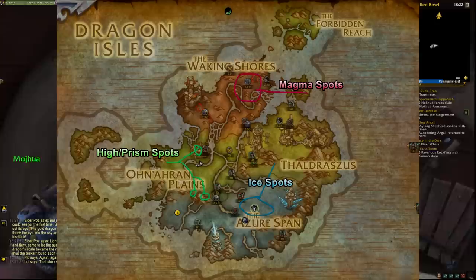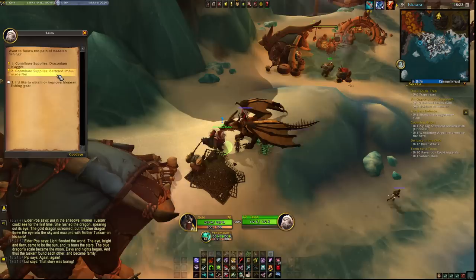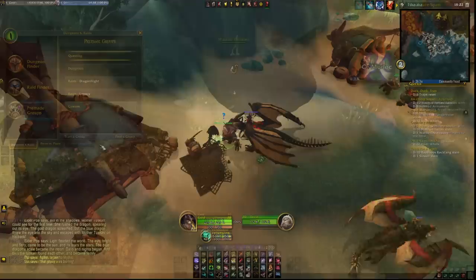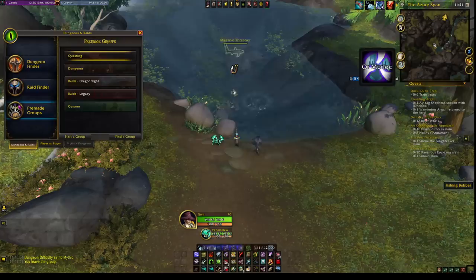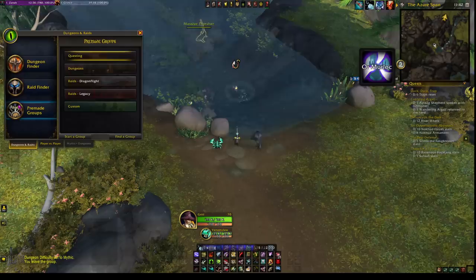Each fishing equipment item can be turned in at Tarvold in Azure Span for 150 reputation. Rumor has it the magma treasure schools have the best drop rate while ice fishing has the worst. I personally fish at prismatic schools. A good fishing spot usually gets you around 10 items per hour, so around 1,500 reputation — a little above half a renown level per hour. Grinding from renown 13 to 30 with fishing while joining the Community Soup every 3.5 hours will take about 20 to 25 hours. As a bonus, fishing prices are very good and you can easily make a minimum of 20k gold per hour.